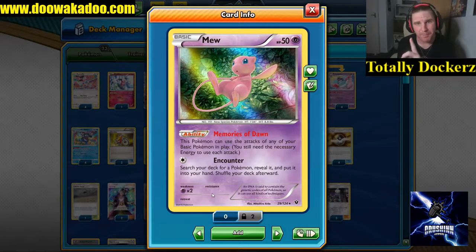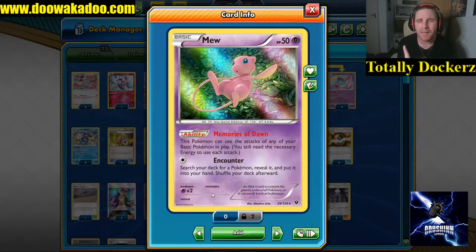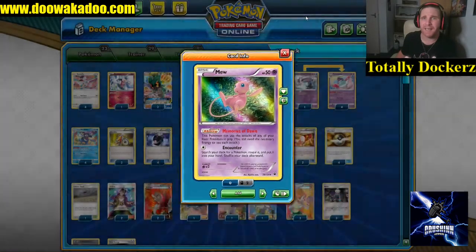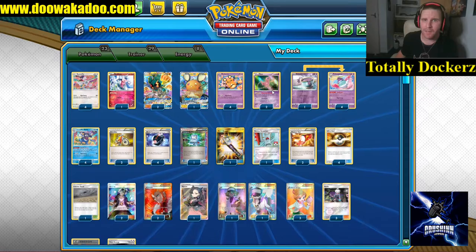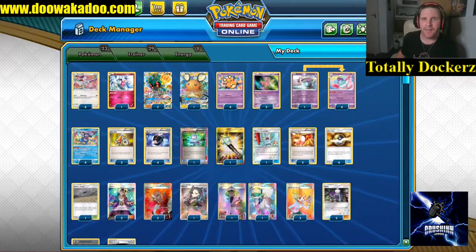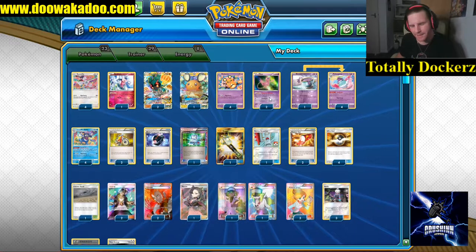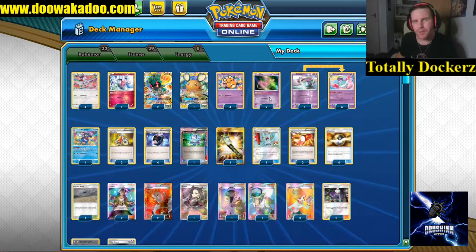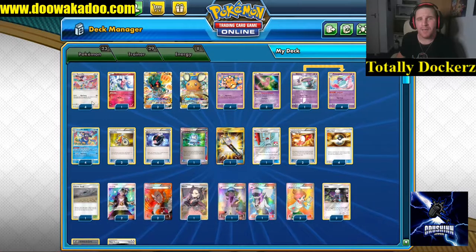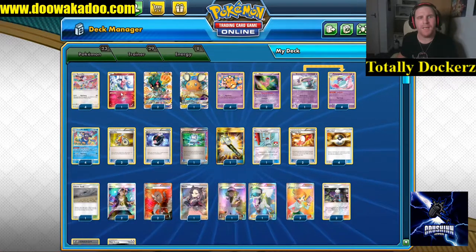Mew also hits for a weakness, which is a big thing. This Pokémon can use the attacks of any of your basic Pokémon in play - you need the energy to attack - so if we have a Bunnelby on the bench, Mew can then use Mad Party as well. We've now added another four attackers. They don't add to the damage output, but they give us four extra attackers to chuck more into the discard pile.